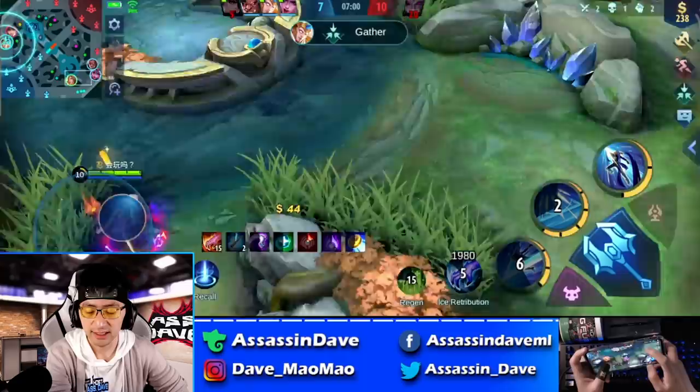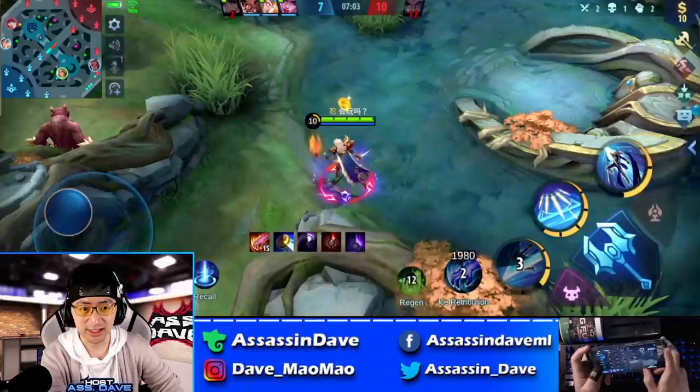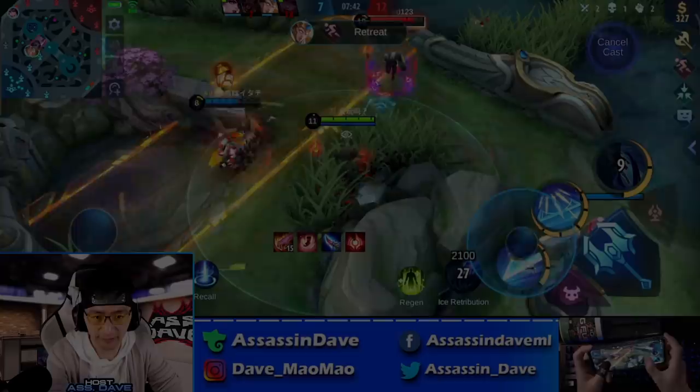So I took it slow, slowed down the pace of auto attacking, and he used his ultimate a little bit too early. Me and Alice were able to secure the turtle buff in the end. Right after that you can see the bottom lane — our team got that covered — so I decided to just go to my jungle, take everything, and defend mid lane.